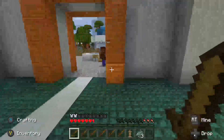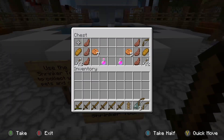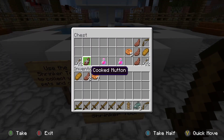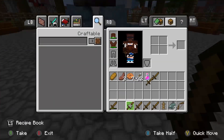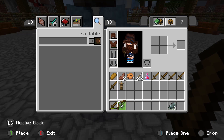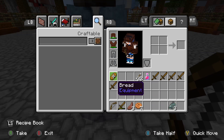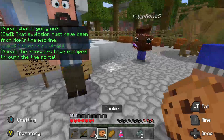Unfortunately I did. Do you like my armor, brother? How am I supposed to shrink this thing? What is going on? That explosion must have been for mom's time machine — I hope she's all right. The dinosaurs have escaped through the time portal! That character sounds like such a bitchy teenage woman.